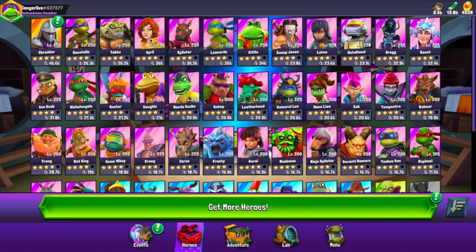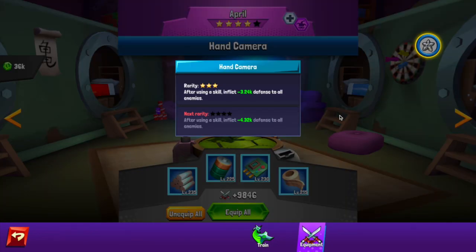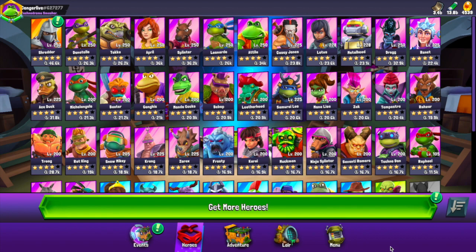At number five, it's the queen herself — April O'Neil. I already have gear on April because I'm using her all the time. This skill: after using any active skill, she strips defense from all enemies. You might be thinking, why isn't she number one? It's because of how we value status effects and what they do. Stripping defense is amazing, and doing it to all enemies is great — that's why she gets the number five slot. She's already one of the best characters in the game, so the fact that she gets this great skill is kind of mind-blowing.